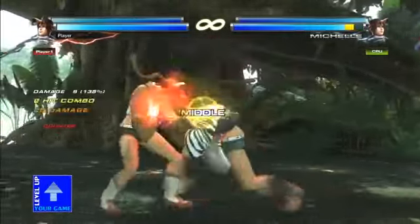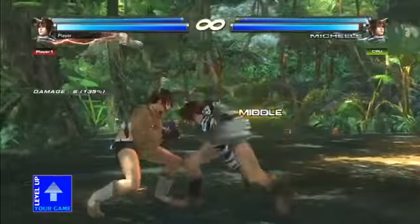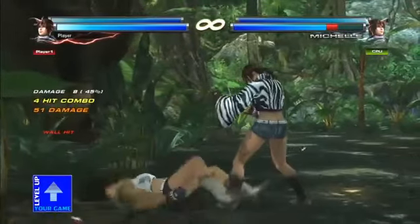She recovers really late, so it's hard to get a combo off it in the open. If you can find a combo, you're good. The real juice of this move is to use it near the wall and try to score a wall splat. You get a nice big beefy high wall splat into a combo.